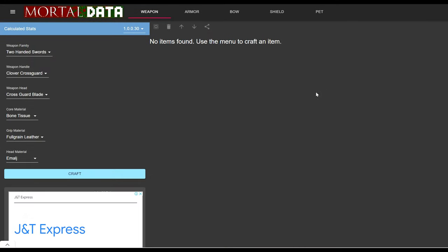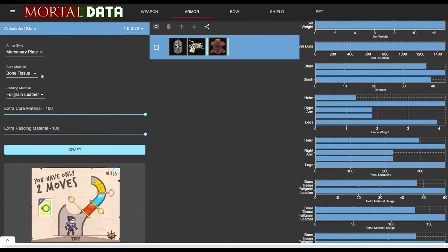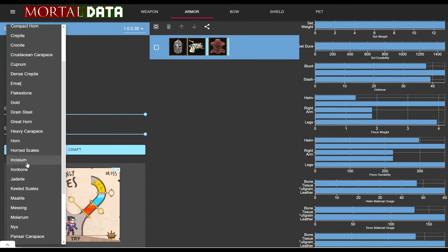I'd highly recommend playing around with what you can make using the online crafting workbench simulator at mortaldata.com/workbench. It's a great tool and you can easily compare what kinds of armor you can craft with different materials and see what might be best for you.